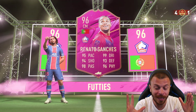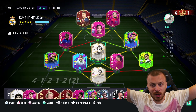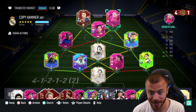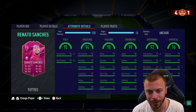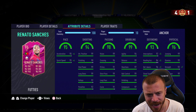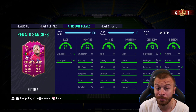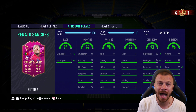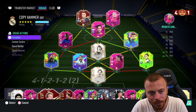I just cannot wait to fit him into my starting lineup alongside 99 Kante. We just completed Renato Sanchez's Footies SBC, and here's how he fits into the squad on full chemistry: 99 pace, 99 dribbling, 99 defending, 99 physical. Shooting stats — 99 shot power, 99 low shots, 90 finishing. What can I say about that card? On paper he's the best, and I'm pretty sure in game he's going to perform miracles too.